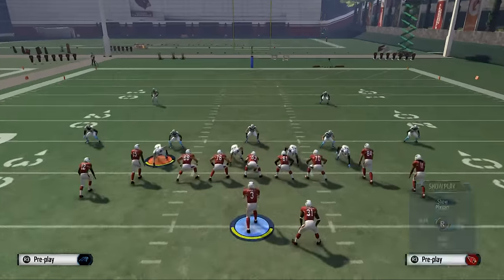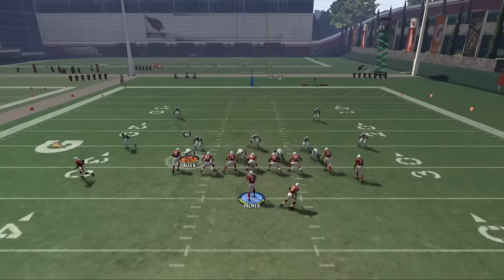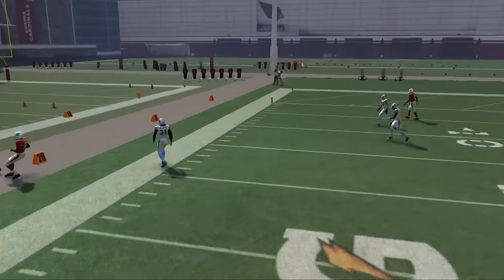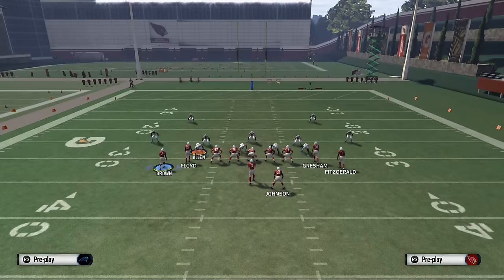Alright, let's get into this Drive Out. We're going to show you the speed out route. What we like to do is motion the receiver out to the left side, snap the ball at the numbers, and you're going to see we're able to hit this out route to the outside.